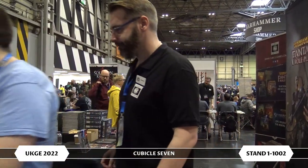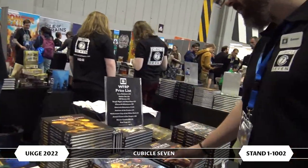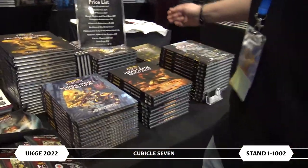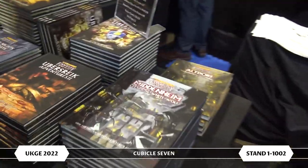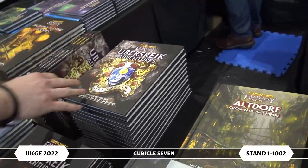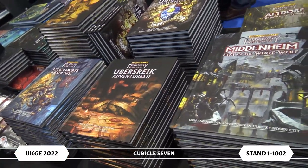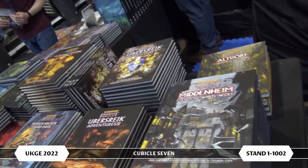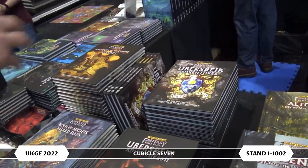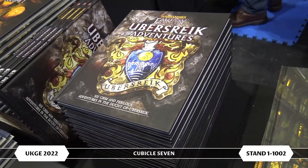So we're going to walk through the stand and show some more stuff off. These are some of the products we've had for a little while for Warhammer Fantasy. We have our Ubersreik Adventures 1 and 2, which are for anyone who's played the Starter Set or is familiar with Vermintide the video game — Ubersreik is the city it's set in. Ubersreik Adventures 1 and 2 give you 10 more adventures to play in Ubersreik and a little mini campaign.